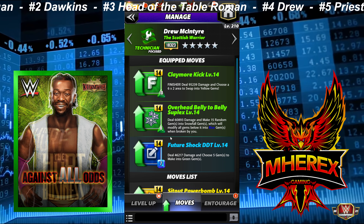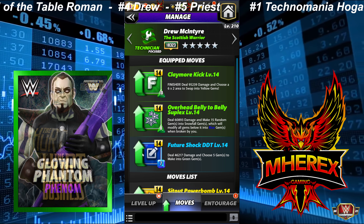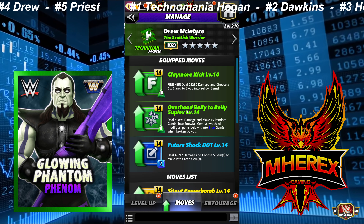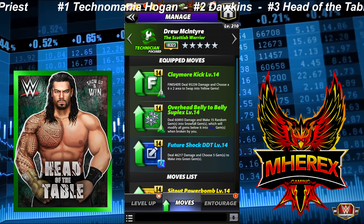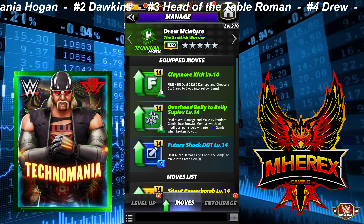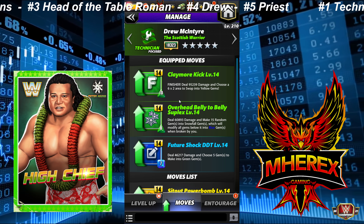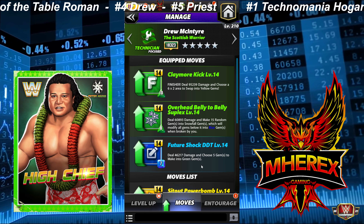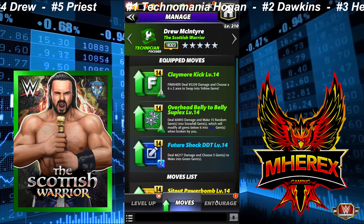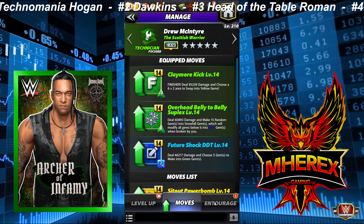This is the moveset I prefer with Drew. If you put Razor on him he is turn one in Feud. If you don't have Razor you can use Soccer Mom AJ or Tech AJ, and you're choosing two or three matches to get the Overhead Belly to Belly and the Claymore Kick. He's a real hybrid where he's doing high move damage and high gem damage.